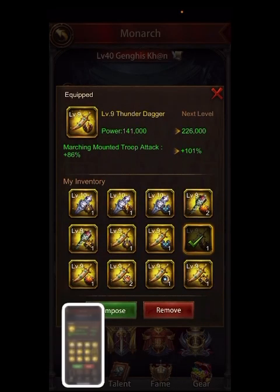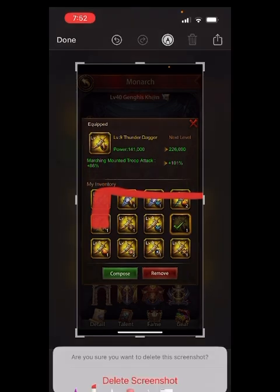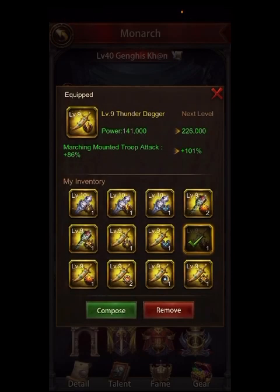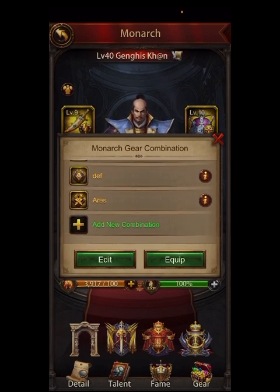Previously there were only five options — just these ones up until about a year ago — and then they added seven more. To be honest, not all of them are worth using in most scenarios, so we'll go through which ones are worth using, which ones kind of aren't, and what scenarios you'd use them in.